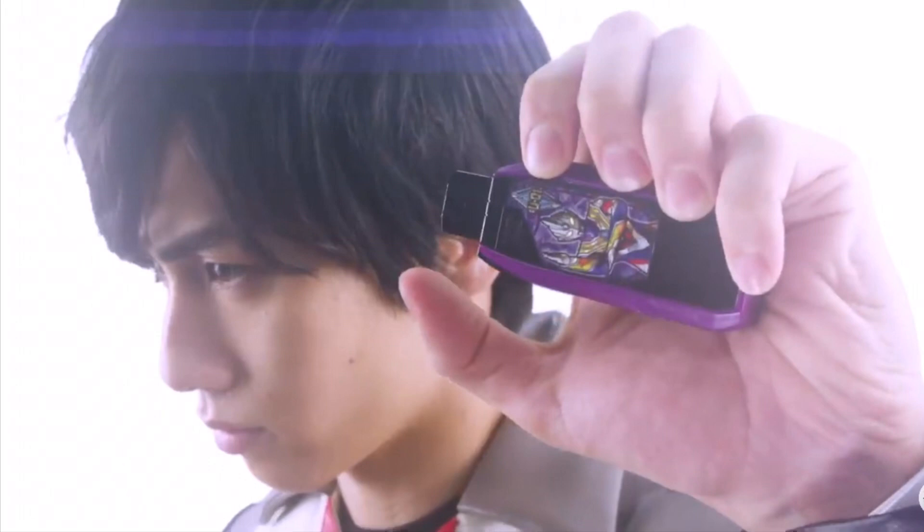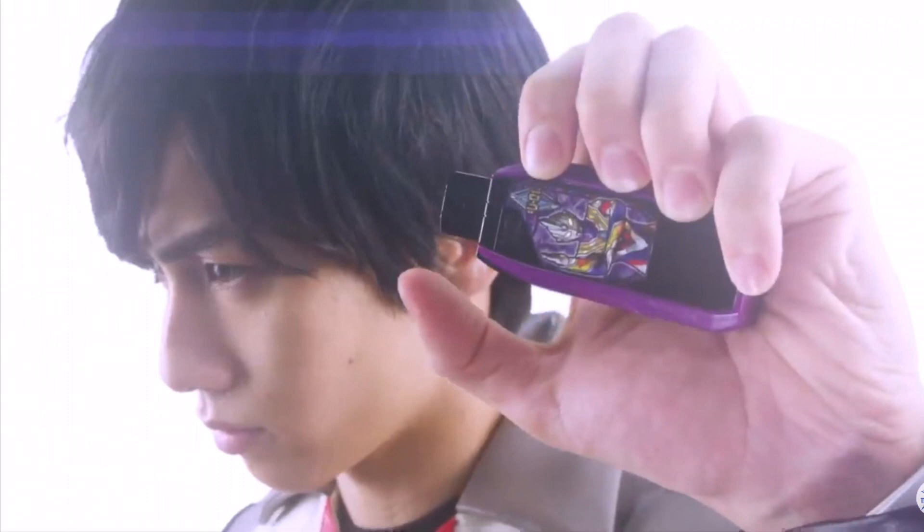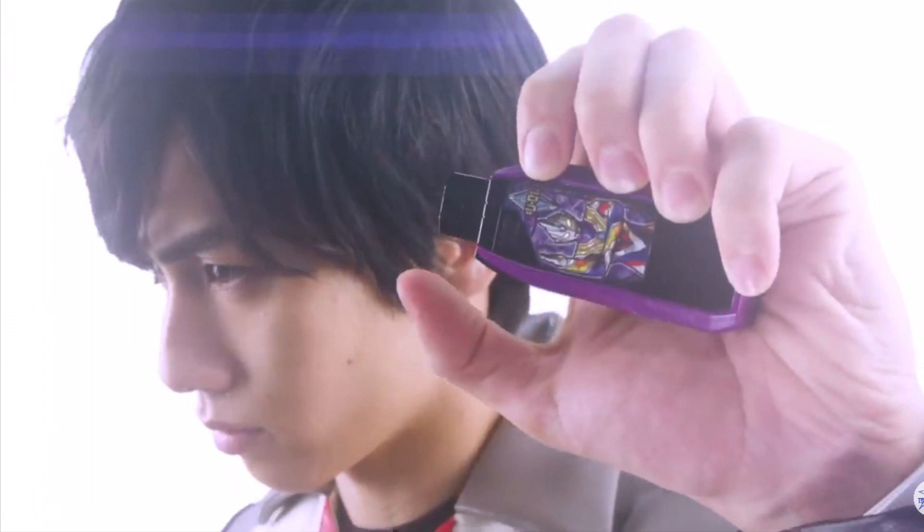Here we have the Ultraman gimmick of 2021. From the past gimmicks, we have Spark Dolls from Ginga, cards from Ultraman X, fusion cards from Ultraman Orb, capsules from Ultraman Geed, crystals from Ultraman RB, bracelets from Taiga, and Z-Metals from Ultraman Z. And now we have — flash drives? Flash cards? USB? Something for computers? I don't know. This idea was kind of odd at first.